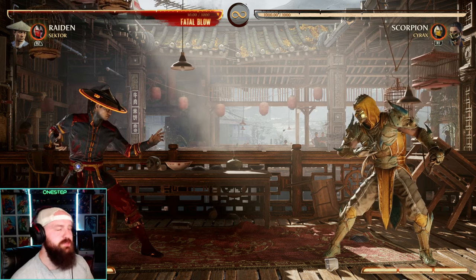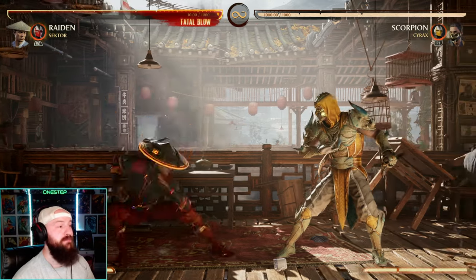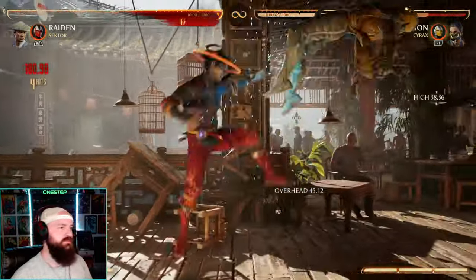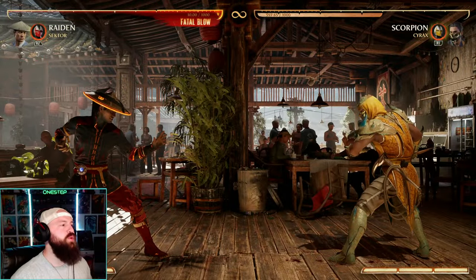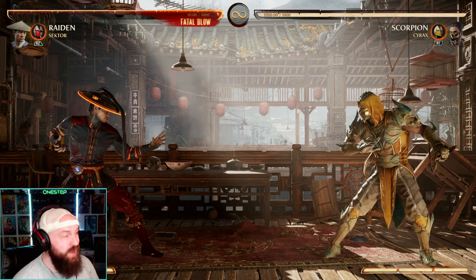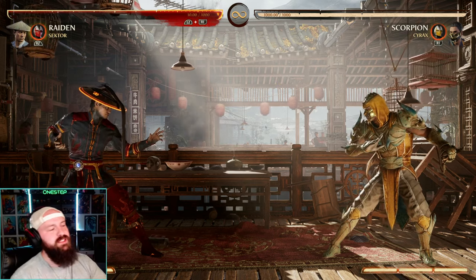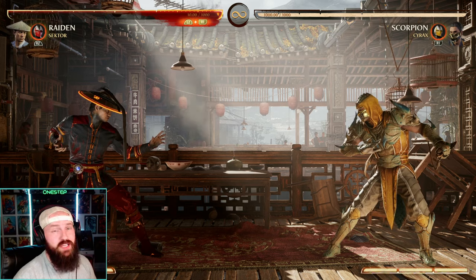Raiden's game plan is just easier to grasp than some characters, especially in the beginning. Easy to understand from the get-go does not mean easy to master — it'll still take quite some time. But with a couple dashes in combos, we can do 400 damage with one meter burn and a few combo strings and specials. Don't let that fool you though — he is quite easy to punish, so you want to play a little safer. But when you land those combos, it feels so good. From the get-go, Raiden is pretty easy to pick up and roll with.